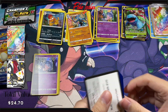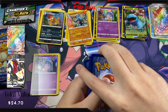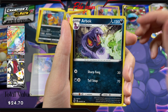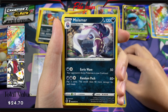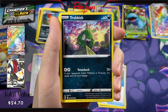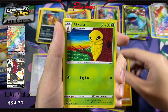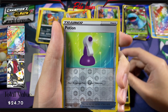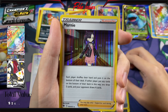Code card. Energy, Arbok, Sharpedo, Malamar, Potion, Trubbish, Rolycoly, Kakuna, Galarian Zigzagoon. Reverse Potion and a Marnie Holo.